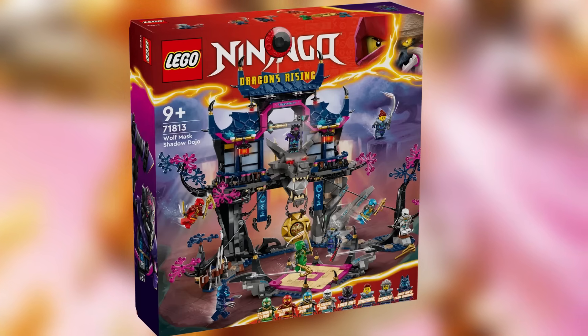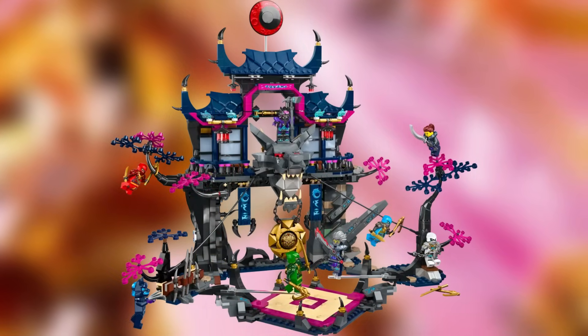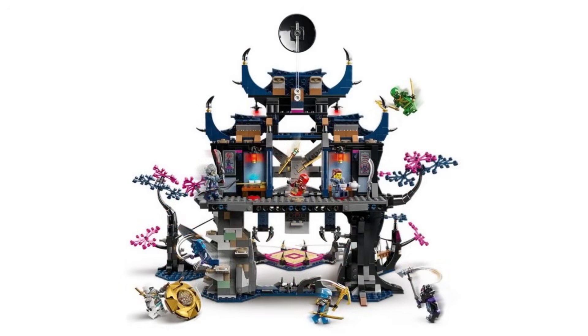The final set in this wave, coming in at $110, is the Shadow Dojo. Something I find really funny about this set is that the giant build at the top of it blocks the Ninjago logo on the box — I can't recall something like this ever happening before. I think this is a pretty decent set. It's not the best of these $110 sets we've ever received, but it's definitely a quality Ninjago set. I think the roof detailing on the Shadow Dojo is really cool, and I love the wolf face on the front of it. We have a really good minifigure selection here with basically every major villain from Season 2 of Dragons Rising — Lord Raz, Cinder, Jordana, and an extra wolf grunt. And we get half of the climber suit line in this set, getting the suits for Kai, Lloyd, Nia, and Zane. This is a pretty good value for money set — I think if you buy this set, you will not be disappointed with it.